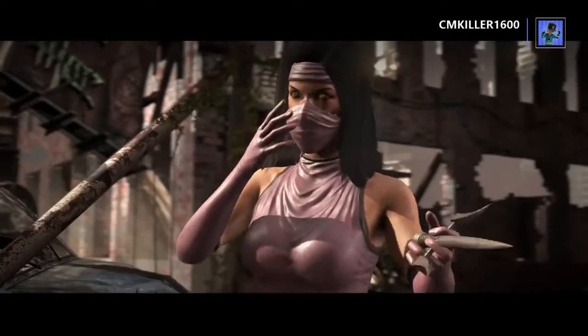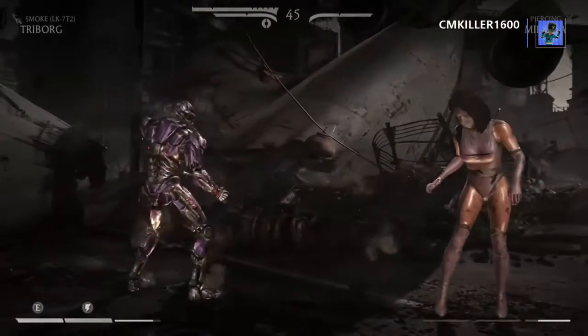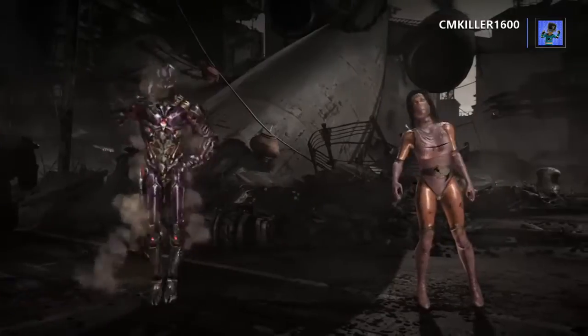Today we'll be doing the Tri-Borg Fatalities, Brutalities, X-Rays, and Endings. So the first one is called Teamwork, and the symbol is a mid-range attack.